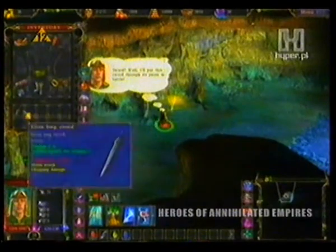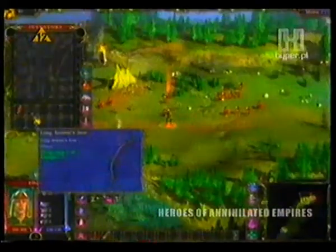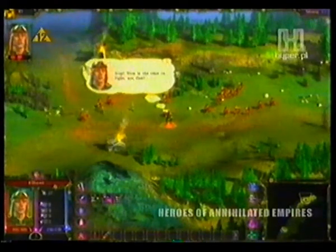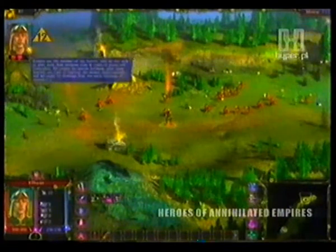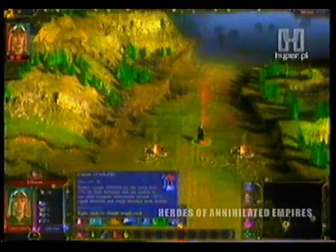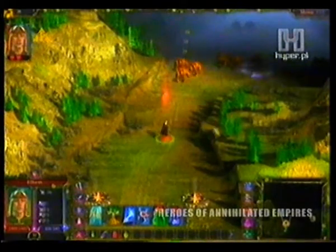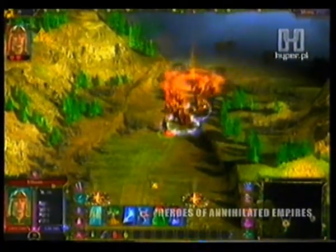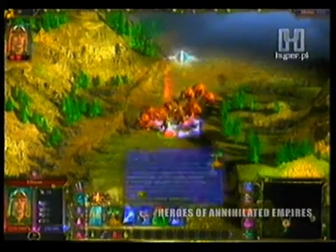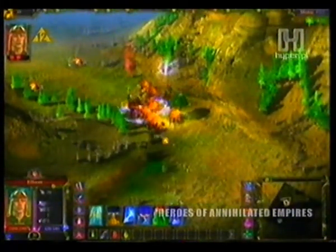Gdy pokonamy kilku lub kilkunastu wrogów, bohater awansuje na kolejny poziom doświadczenia — wzrastają jego żywotność, zasięg, siła i szybkość ataku. Atrybuty można też zwiększyć za pomocą znalezionych lub kupionych przedmiotów, lecz nie zawsze jest to korzystne: niemal wszystkie zwiększają jedne cechy kosztem drugich. Jeśli założymy zbroję ze skóry trolla, szybciej odzyskamy zdrowie, ale stracimy energię magiczną. Warto zatem już na początku zaplanować rozwój bohatera.